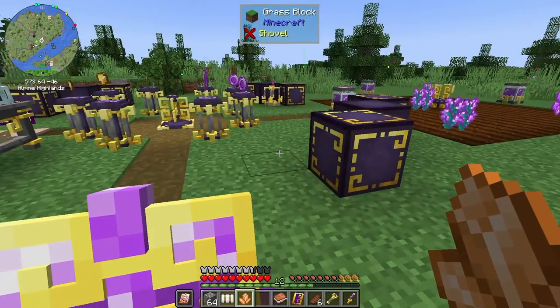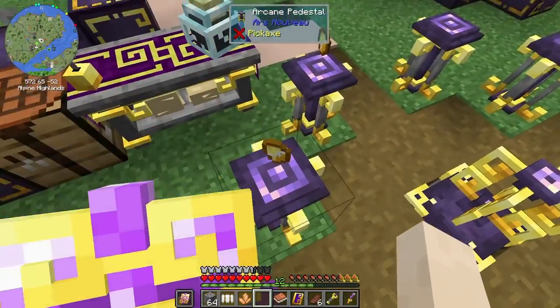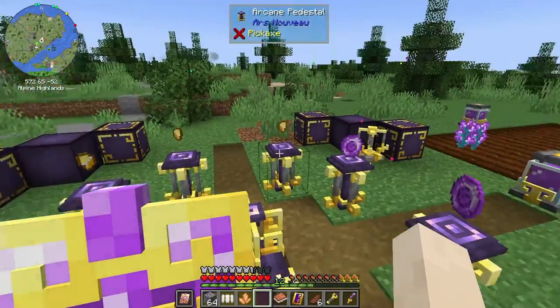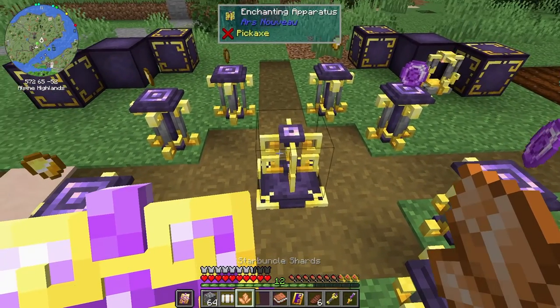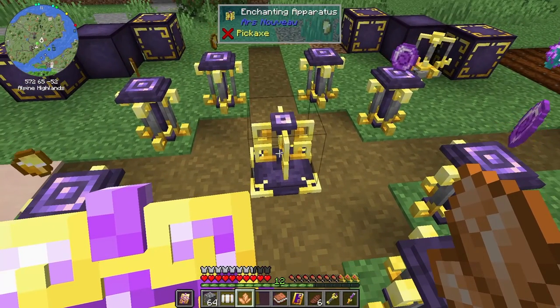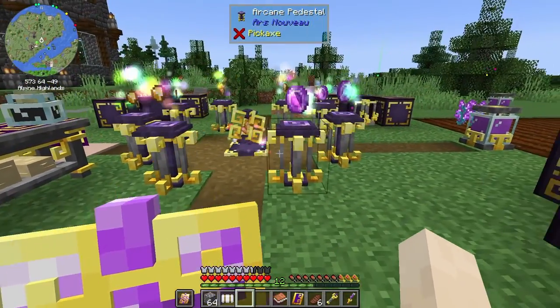I already have the recipe for the star bundle charm ready — it's five gold nuggets and three source gems. All we have to do is click our star bundle shard into the enchanting apparatus and get this made.